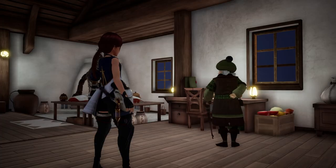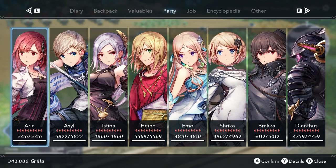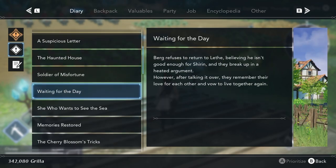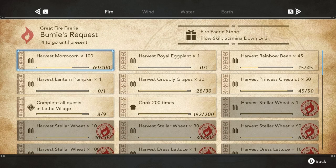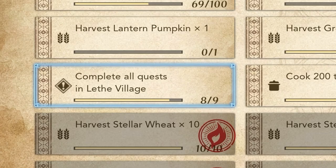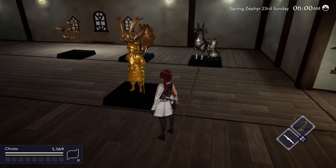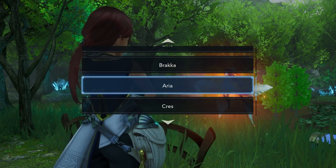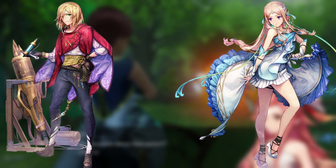If you want to marry the mayor, you will have to finish every single other person's stories, maxing out all of their relationship levels. You will also have to complete every side quest in the game. You can see how many you have left in each area by consulting the fairy book. Also, if you don't have this statue of the mayor in your loft, you know you've missed something. Once all this is done, the fairy will add the mayor to the list of eligible bachelors, bachelorettes, and horses.